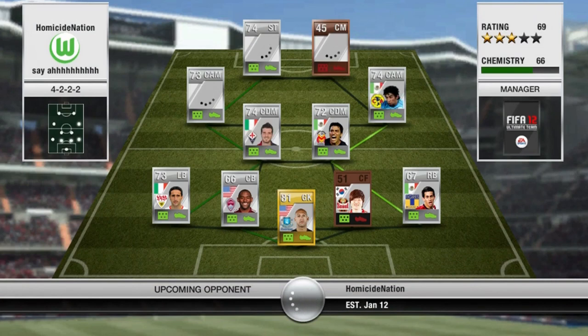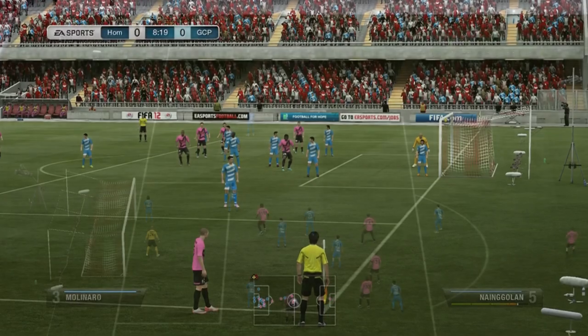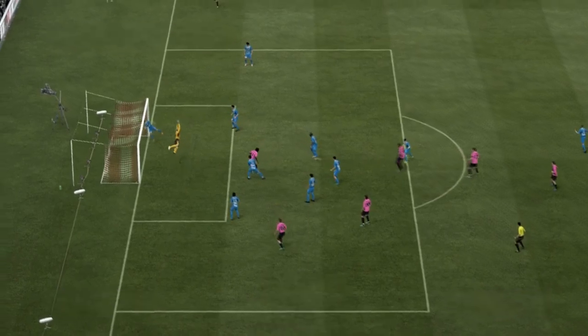Hey guys, what is going on — this is Jackatech45 and today I'm bringing you guys a little bit of Belgium national squad gameplay. I'm not gonna show the squad builder; I like to tease you guys. As you can see, the opponent has a Mexican Serie A hybrid with a 45-rated player at striker and a 51-rated Korean at center back.